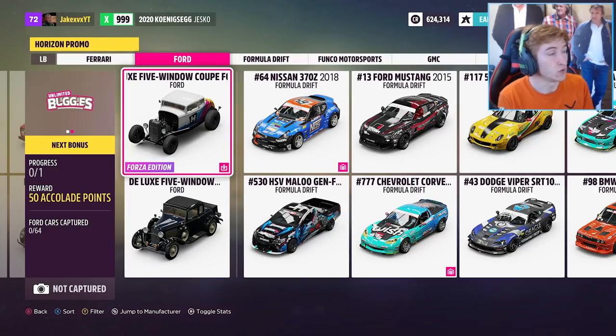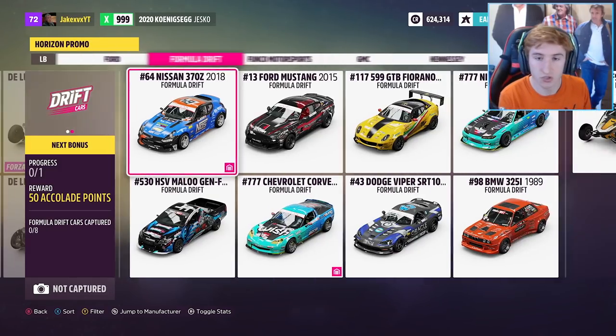Up next we have the Ford Deluxe 5 Window Coupe Forza Edition. This one also has a little download symbol in the bottom right, though I'm not sure exactly how you get it. The 1932 Ford Deluxe is another Forza Edition to try and collect.